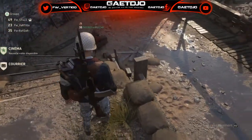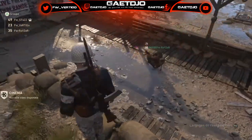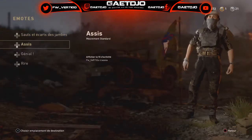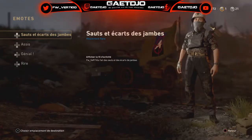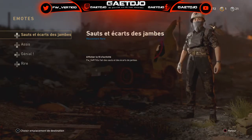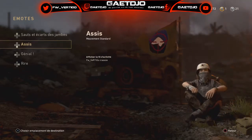Pour ce faire, je vous conseille deux emotes qui restent constantes, car toutes les autres ne durent que quelques secondes — donc vous feriez la frame et ensuite vous l'auriez plus et vous allez courir normalement. Pour le premier c'est saut et écart de jambes, que vous trouverez dans les largages de ravitaillement. Ensuite pour le deuxième c'est un mouvement standard qui est assis, c'est où le bonhomme il s'assoit.